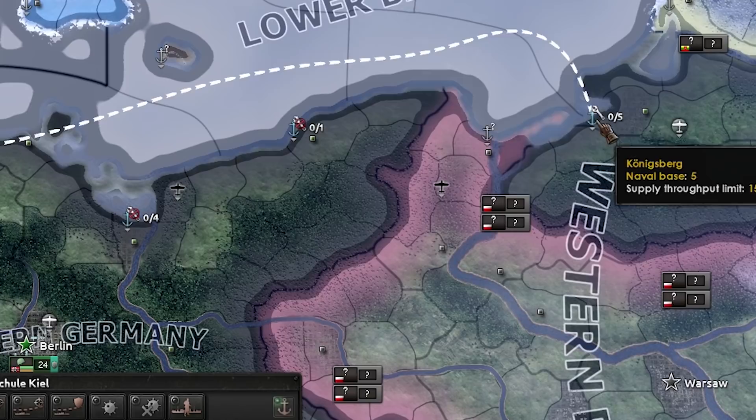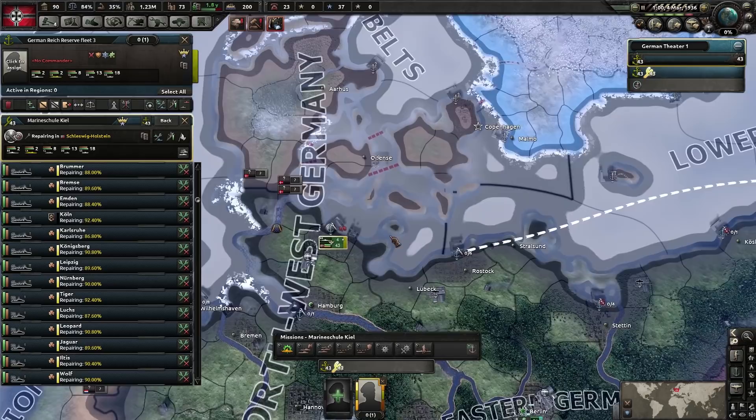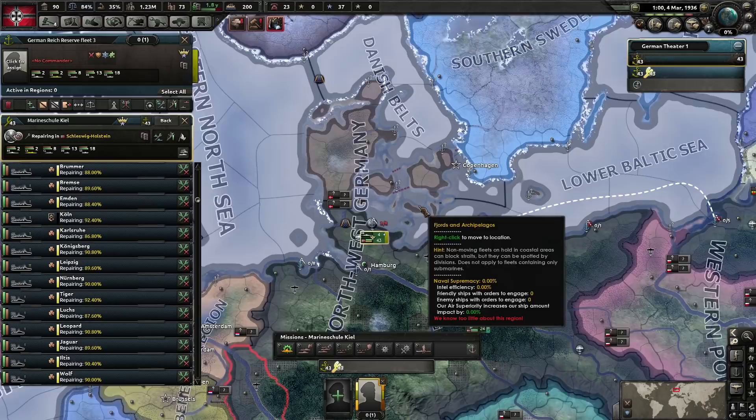Alternatively, my preferred way is to tick the box that says 'automatically split off.' Once enabled, when there is a damaged ship, that individual ship will break away from the fleet, go back to port to repair, and then return back to the fleet once fully repaired. That way the fleet will still be out at sea and the area will not be exposed.